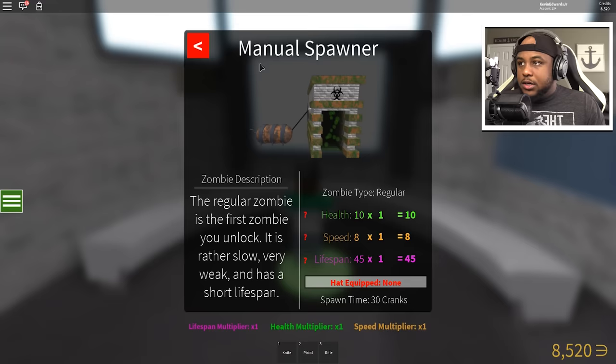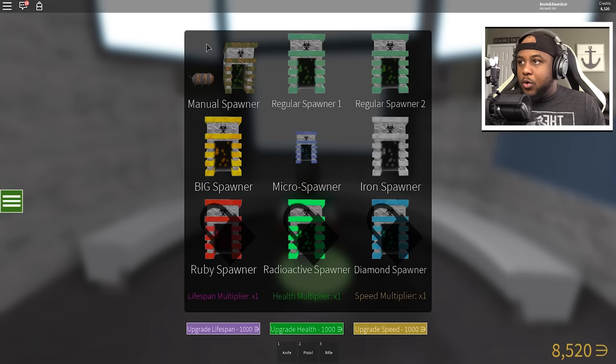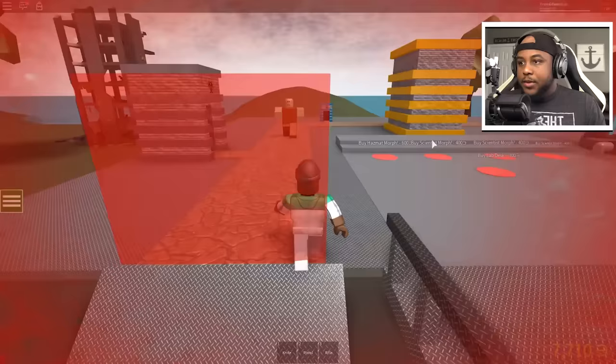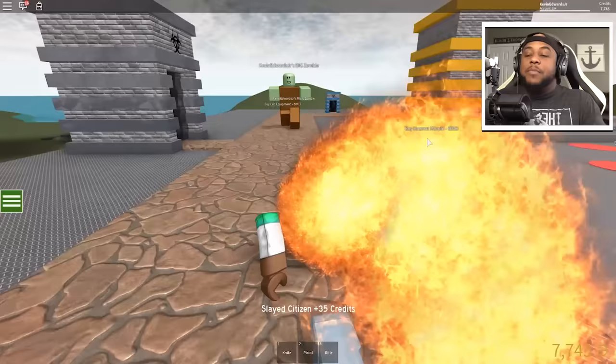The micro, the manual — looks like we have to upgrade one by one. There it is! We can upgrade speed, health, or lifespan. Let's upgrade lifespan, that may help us. My boy is over here — I hear somebody shooting, probably trying to kill my zombies. Oh my gosh, the zombie only door keeps killing me!